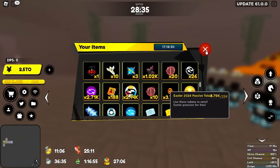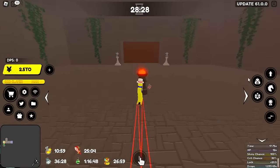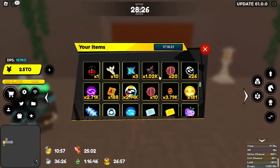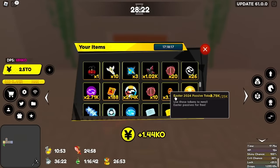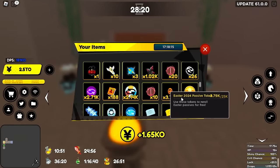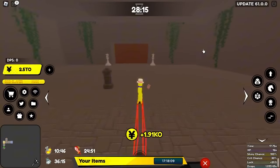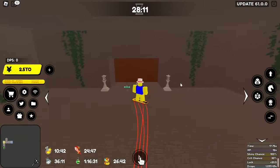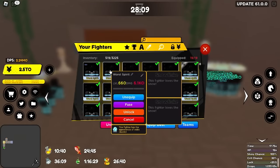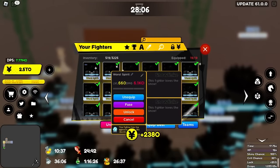The thing about these tokens is you cannot put them in the dupe machine. There is a dupe machine currently on Easter Island where you can dupe pretty much anything except craftable materials and the new Easter stuff. Make sure you guys do the dungeon with your drops team. Also, one of the new secret passives gives you a drop multiplier - it's called Egg Bonanza, similar to Snowflake.